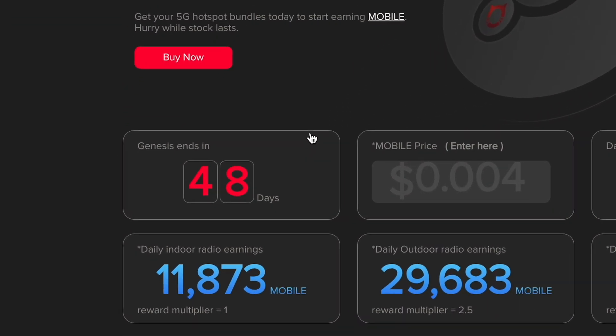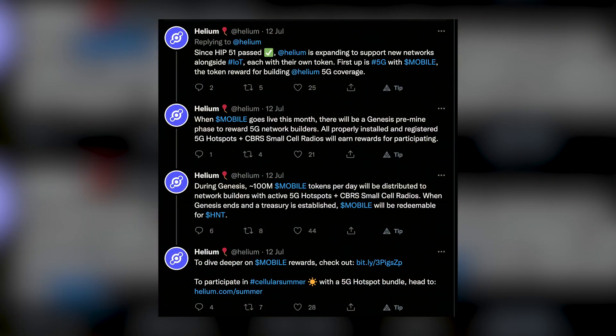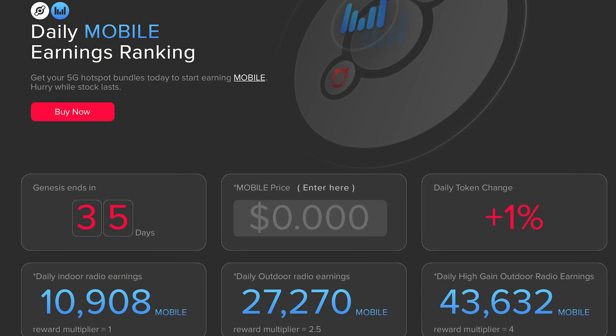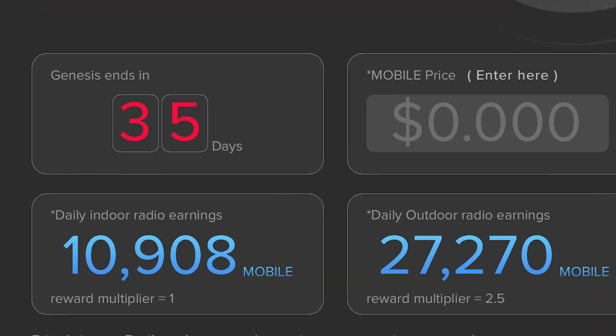The other thing I wanted to talk about is the Genesis phase. If you don't know what the Genesis phase is, it's basically where we'll be earning the most mobile tokens — close to 100 million tokens distributed every single day to miners. Currently at the time of this recording, the Genesis phase ends in about 38 days. I was scrolling through the Helium Discord server and some people were talking about how the Genesis phase might be extended. That's ultimately up to the Helium team, but if it does get extended, that's very good news because we'll have more time to earn mobile tokens.